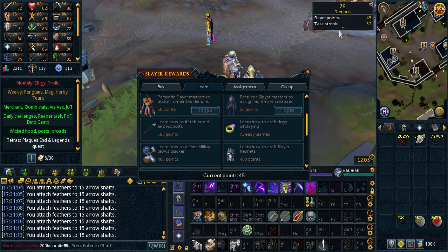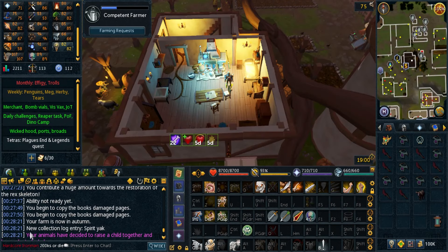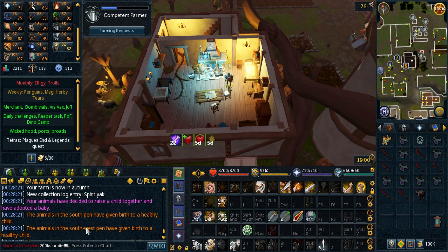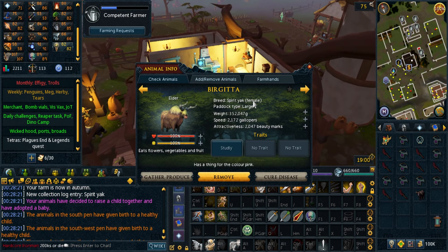Got a lot of slay to do for the points but I can't be bothered at the moment. I'll move on to something else. Went for a farm run and got lucky under spirit jack. I don't think the adoption is very likely because I've never seen it happen — takes months apparently.